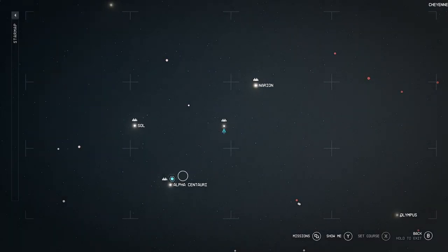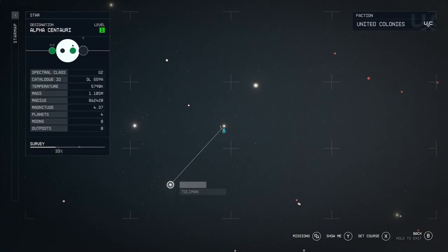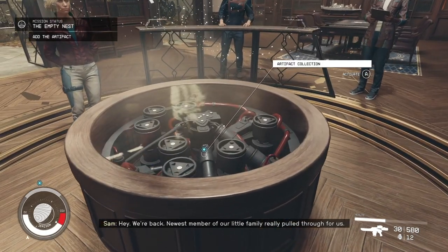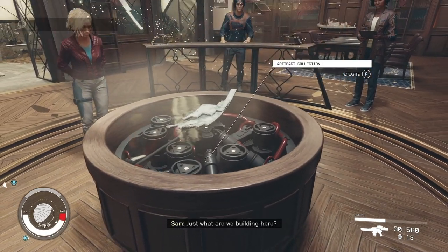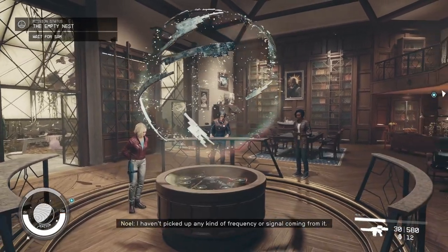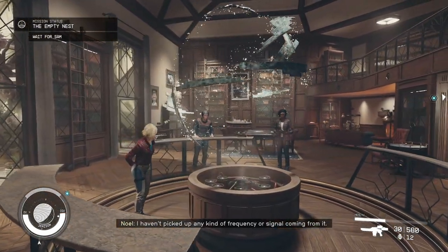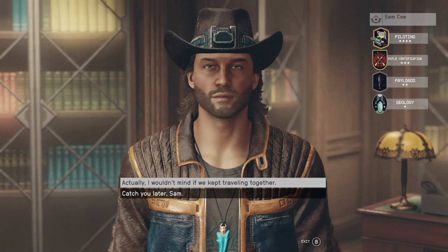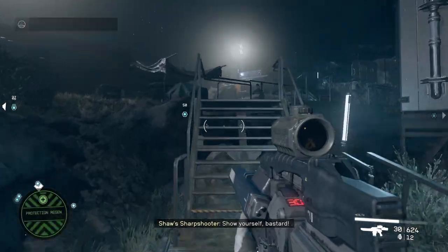With all that done, head back to the Alpha Centauri star system and fast travel back to the Lodge on Jemison. Once at the Lodge, place the artifact on the table in the center like all the others — this is going to be the end of this mission. Sam is also going to want to talk to you and you'll be able to add Sam to your crew.